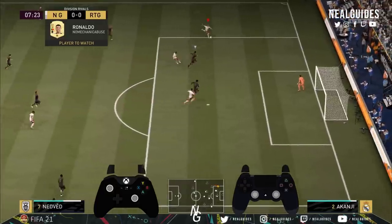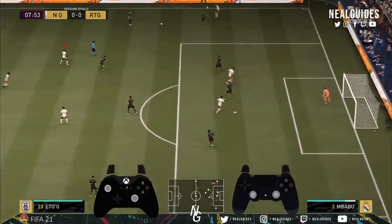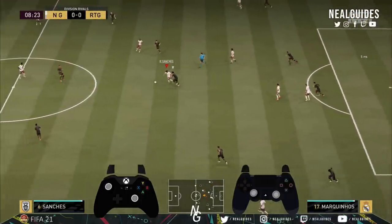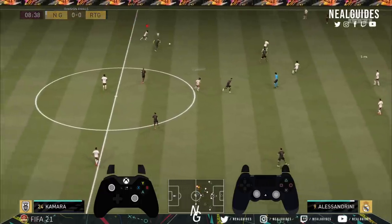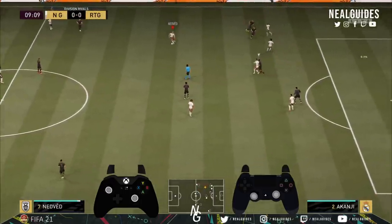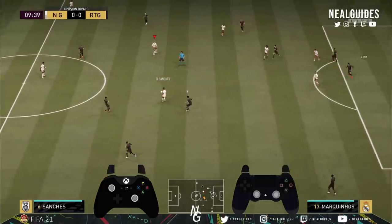Now I don't really cross but if you want to cross you can do that there. Just to give you a bit of an insight of how effective it is, we are going to switch the ball now to the opposite end. So as you can see here, we've got so many players forward — my right back is completely unmarked.